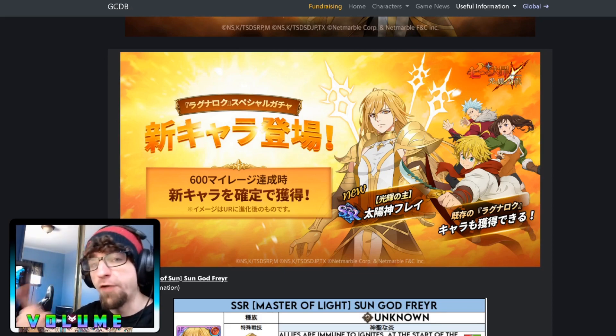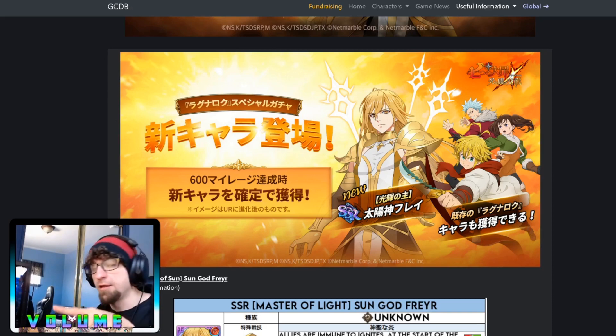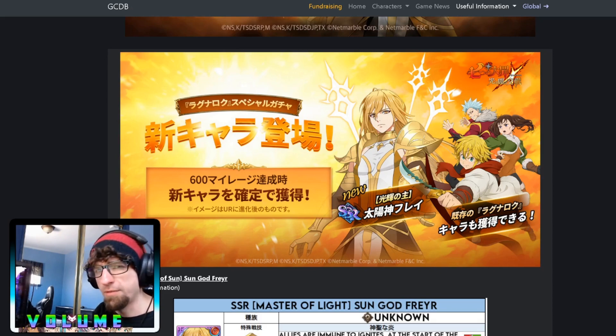So after Frayer, I imagine we're getting either Tyr — the guy with the red hair who looks really cool — or his sister Freya, and one of those two will be the core unit for the new boss, which are the double wolves. I'm guessing Freya, because if you look at her skills in-game they're both AOE and the whole fight is built around two wolves. Her release should be roughly two months after Frayer. Get one copy, save 600 diamonds, and pick her up when she releases.